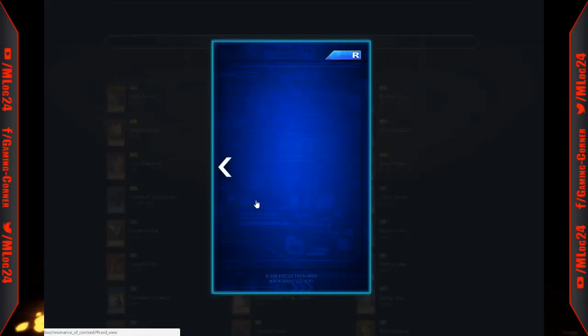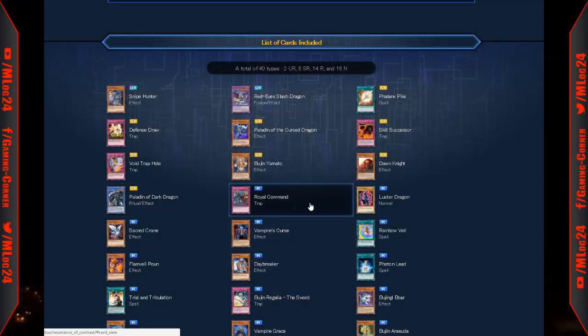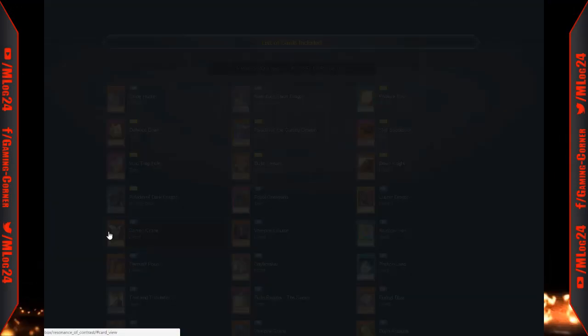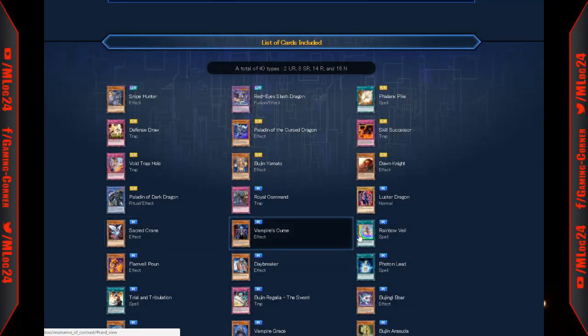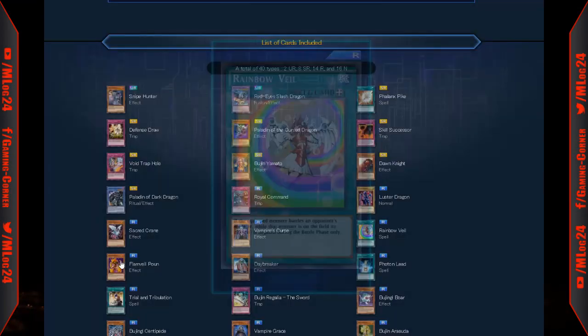Wrong Commander negates the activation and effects of effect monsters — there aren't that many effect monsters being heavily played right now. Luster Dragon is a 1900 attack beat stick, and with Mountains it'll get boosted another 200 or 300, making it a solid beat stick for dragons. Sacred Crane: if this card is special summoned, draw one card — a decent card. Vampire's Curse: when destroyed by battle and sent to the graveyard, pay 500 life points to special summon it during the next standby phase, and it gains 500 attack.